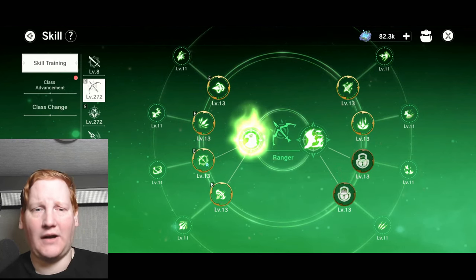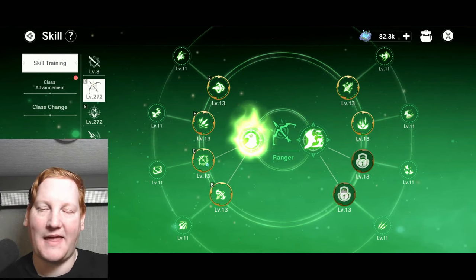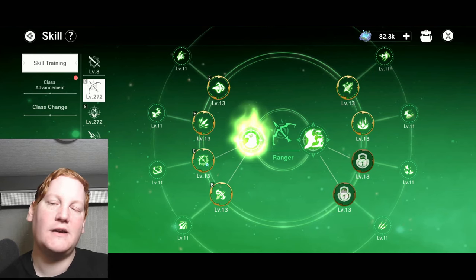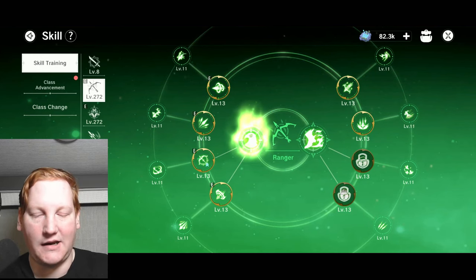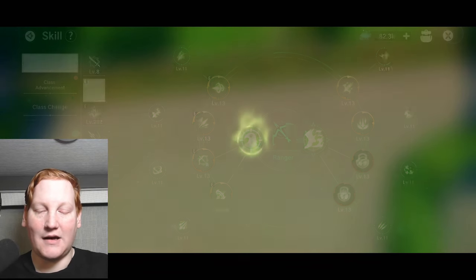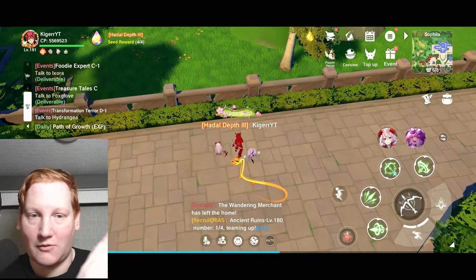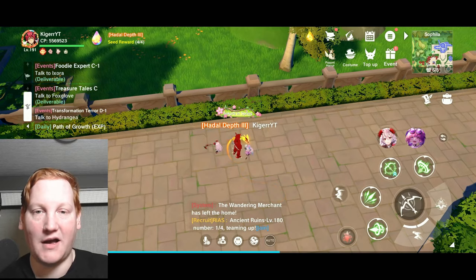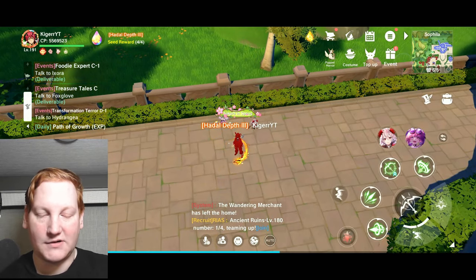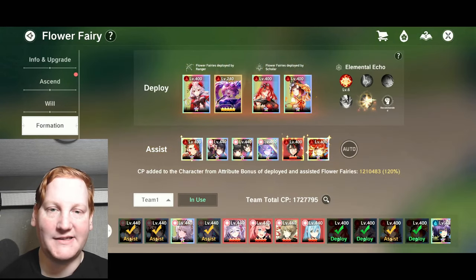If you want to see the full breakdowns, they will be on the new cheat sheets on my Discord. They have been updated to version 1.35, so you will be able to see all the new fairies including Almond Blossom and Hydra of Flames. You'll see Hydra of Flames right there — she is on this team. First, I'll start off by talking about the fairies that I am using.